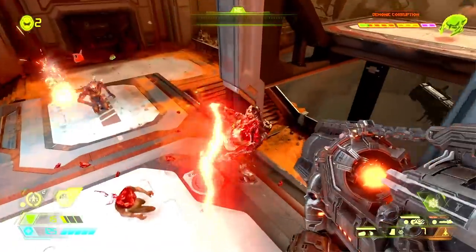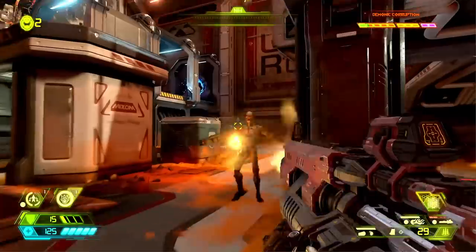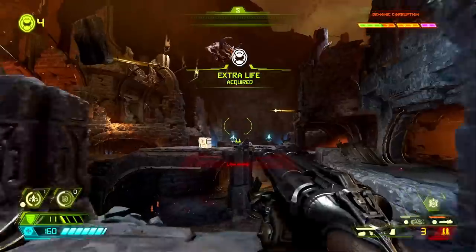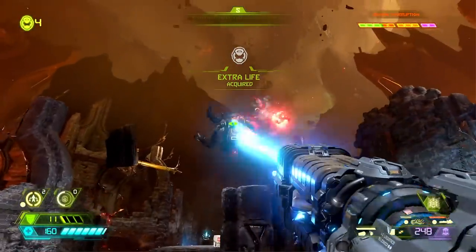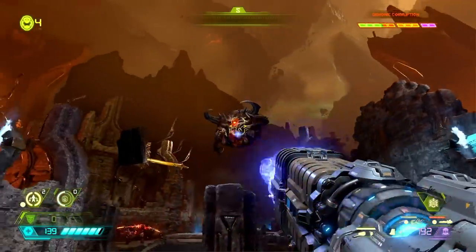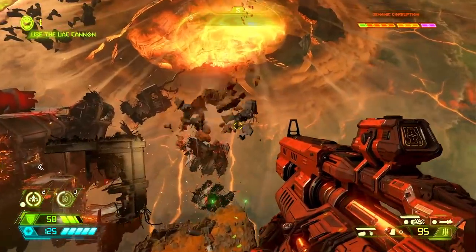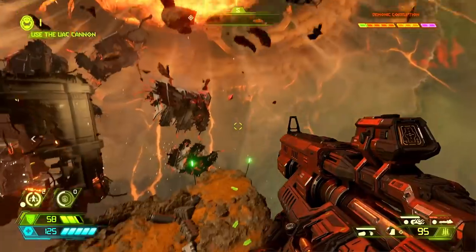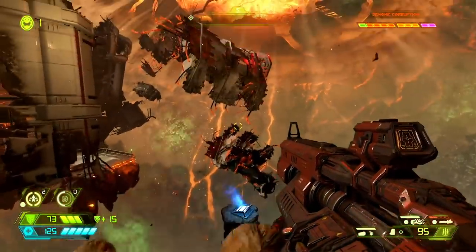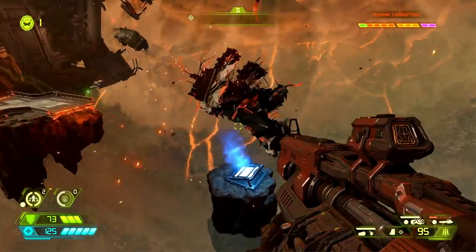The Doom Slayer gets the chance to dispatch plenty of long-standing enemies in Doom Eternal, from revenants to bulbous cacodemons who just can't seem to handle being pumped full of microwave radiation. But in this new game, the Slayer of Legend gets to pulverize his oldest foe of all — the Law of Gravity — because Eternal features way, way more flying through the air than we've ever seen in a Doom game.